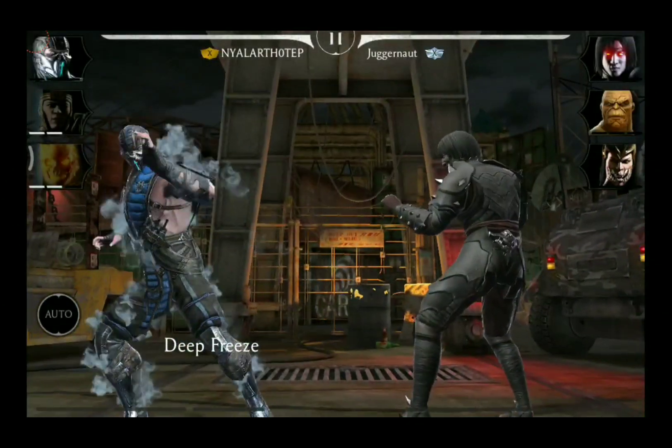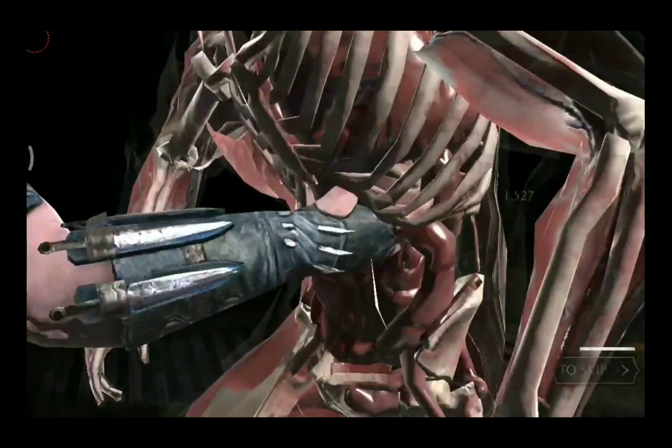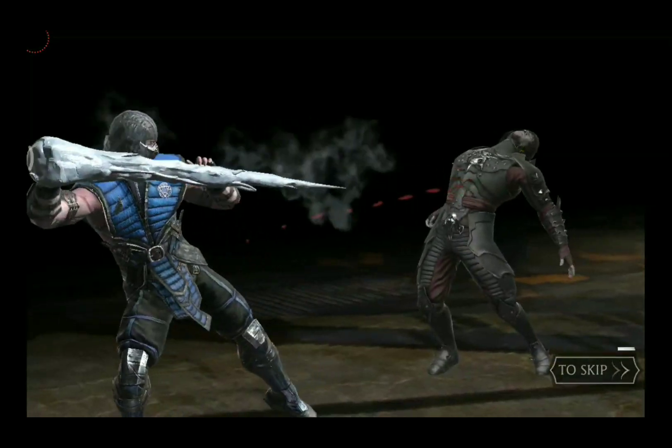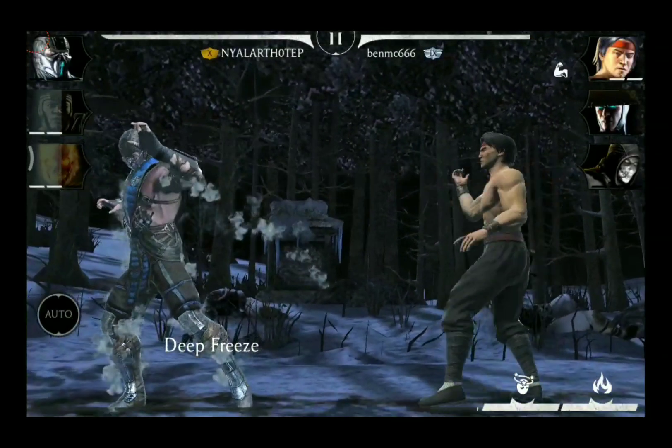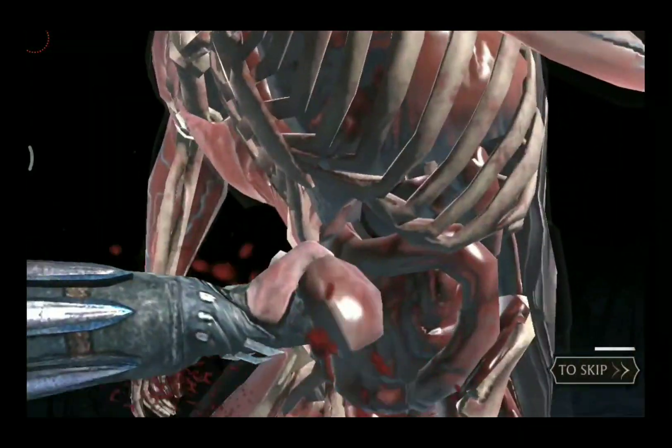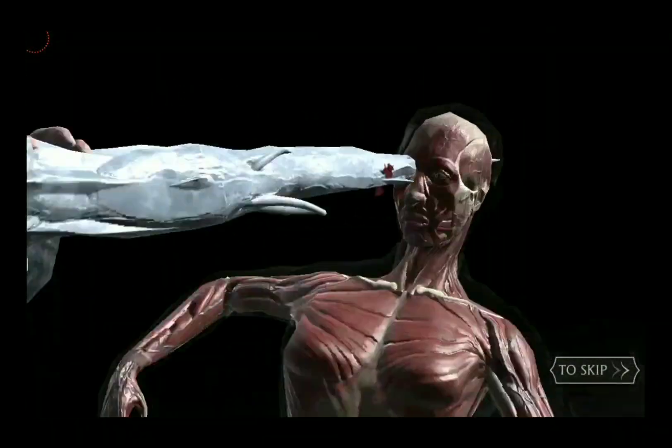Sub-Zero's X-Ray is called Deep Freeze and it has a shield buff tied to it. Once the shield is activated, incoming damage will be significantly reduced, making it a very useful tool in his arsenal.